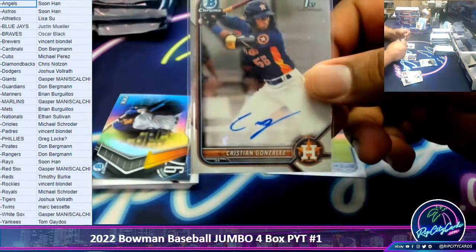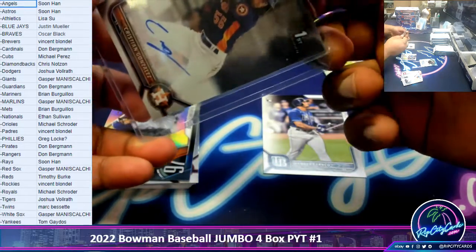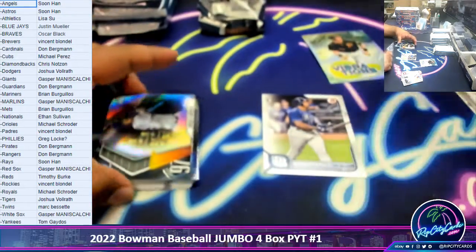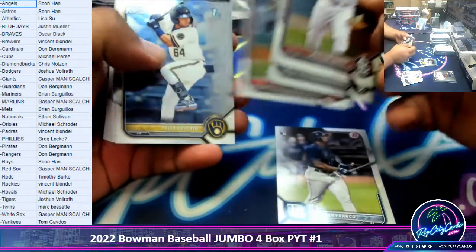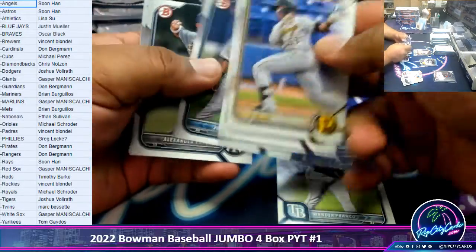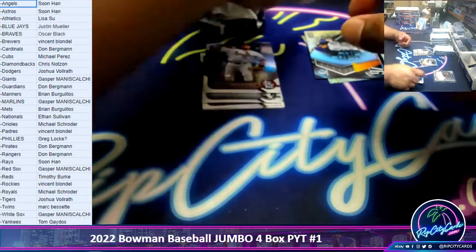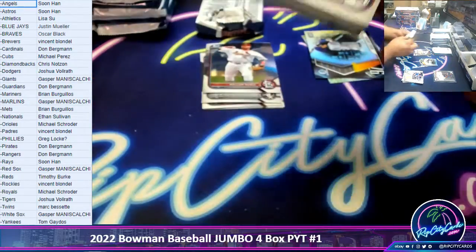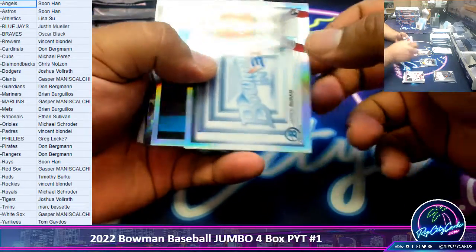Starting us off here, Christian Gonzalez, first Bowman, Astros. Bowman looking nice this year. I think it's safe to say I can just skip through the paper, like we usually do with the Bowman. Skip the paper, show the rest. Everything ships, by the way.